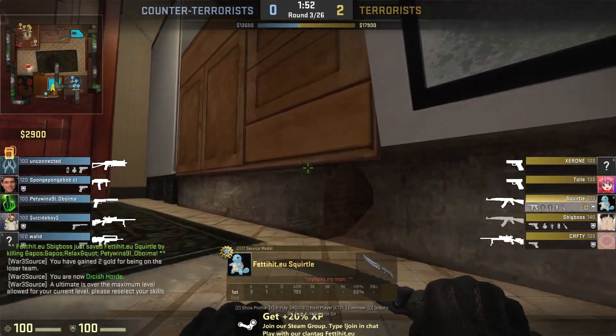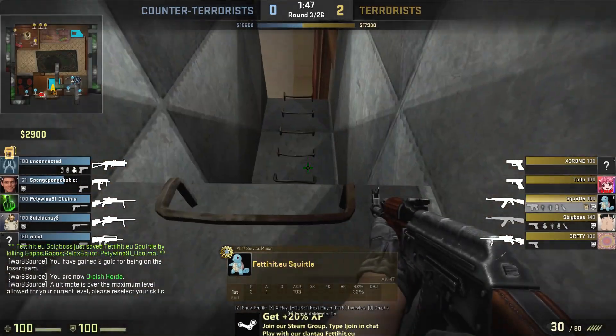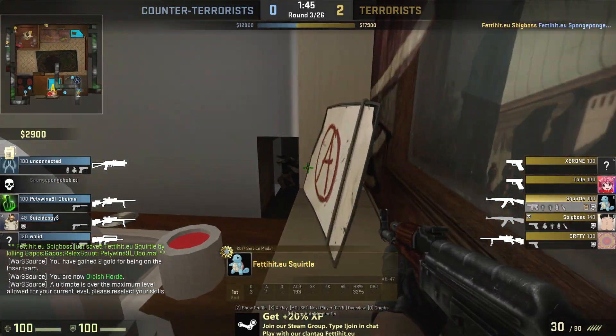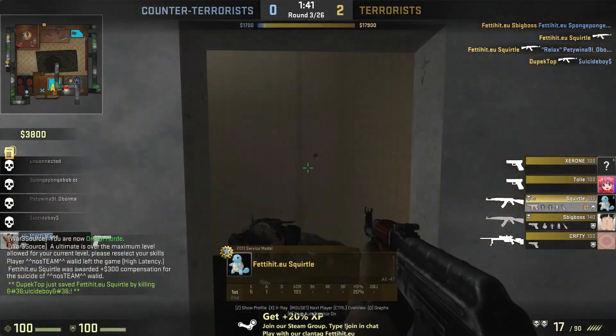This map is D-Rat. Going from one spawn point to the other usually takes around 15 seconds, but our community member Squirtle does this much faster by playing Undead. As a result, the enemy is caught completely off guard.